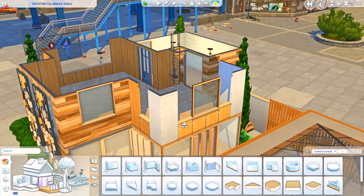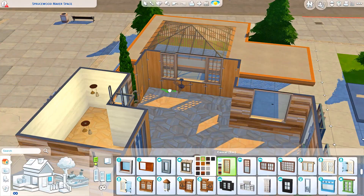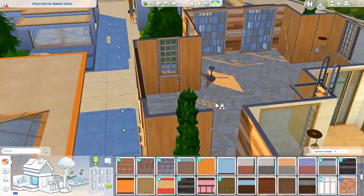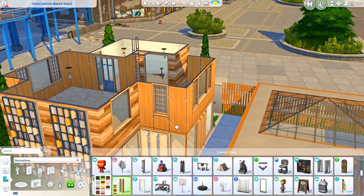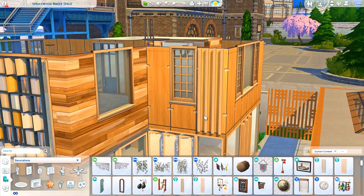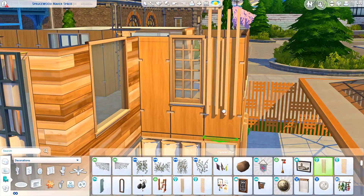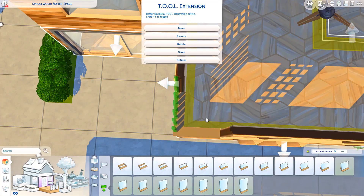It has four different versions: a community garden version, a marketplace version, a makerspace version, and then the regular community spaces version, which is kind of the base for the lot — the default if your Sims haven't voted to turn it into anything else.